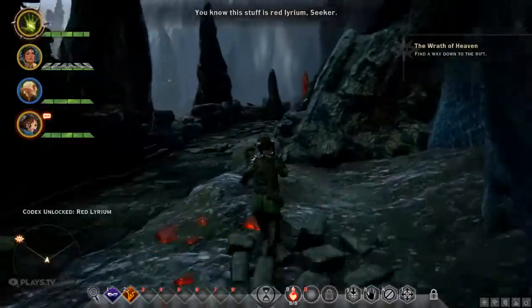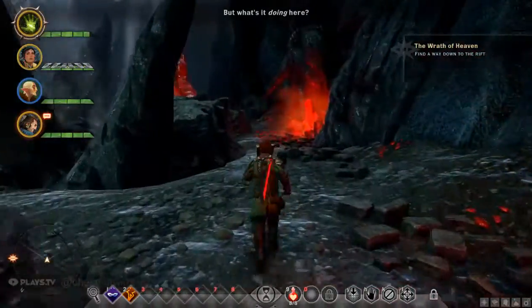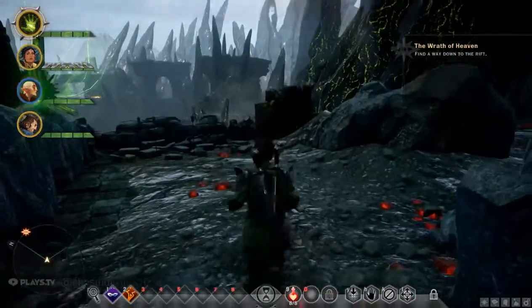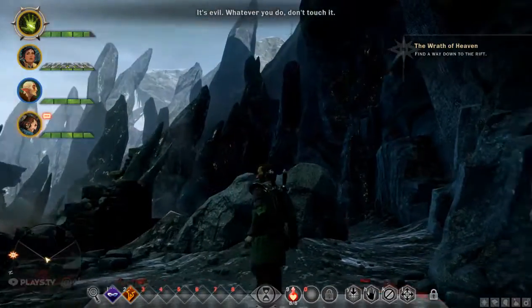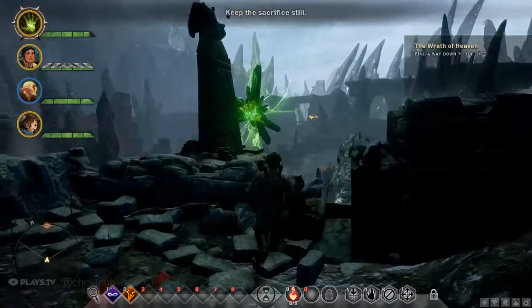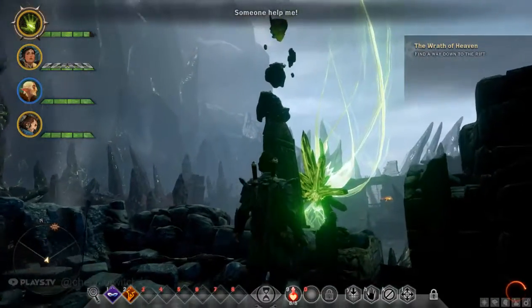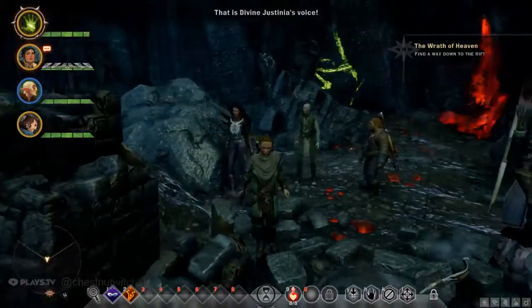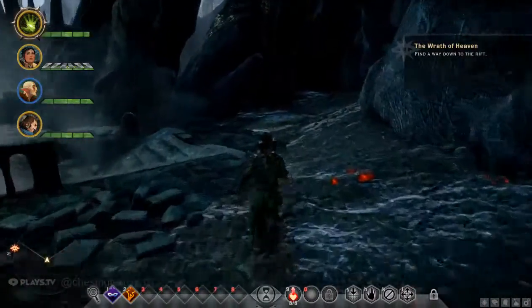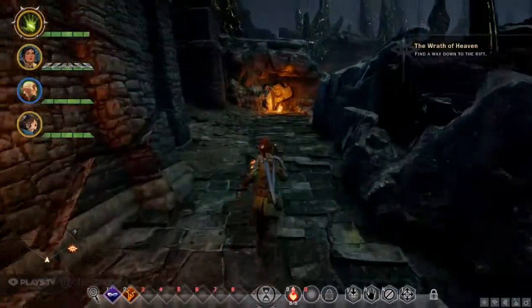You know, this stuff is red lyrium, Seeker. I see it, but what's it doing here? Magic could have drawn on lyrium beneath the temple, corrupted it. It's evil — whatever you do, don't touch it. I'm sorry, I'm not talking a whole lot. I know that the battle's about to start, and I know there's a lot of talking.